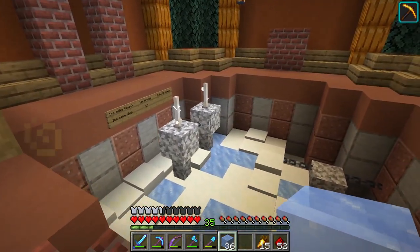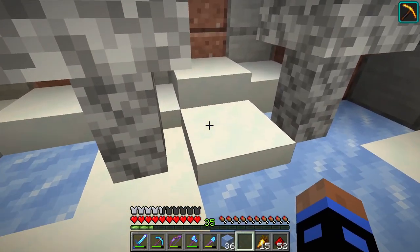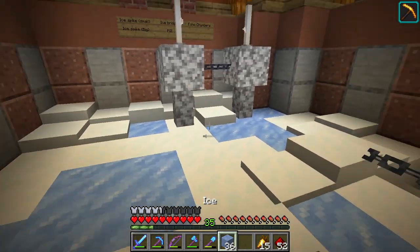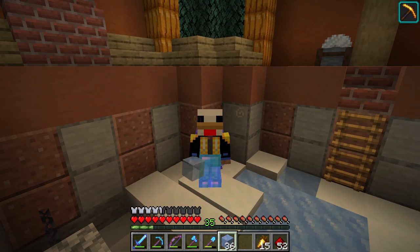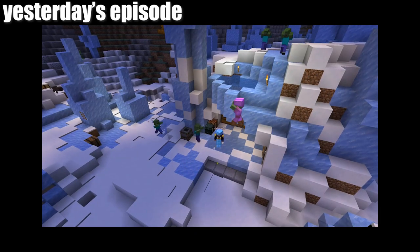So as you know, my base is composed of two ice towers, a little storage room right here that's open to the elements, and an ice bridge over here to the village. Now, I want to do a little expanding because I feel like it's not centralized. Also, I need monsters to not attack me when I'm in my storage room.